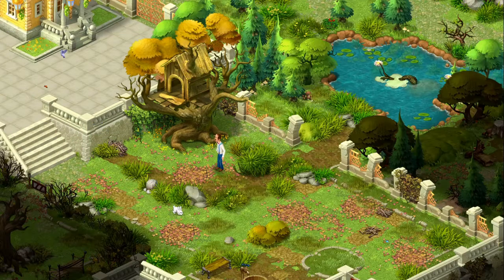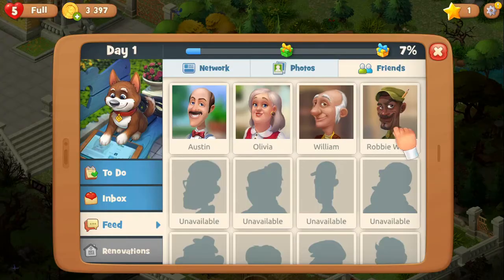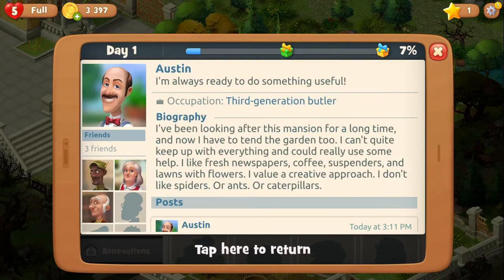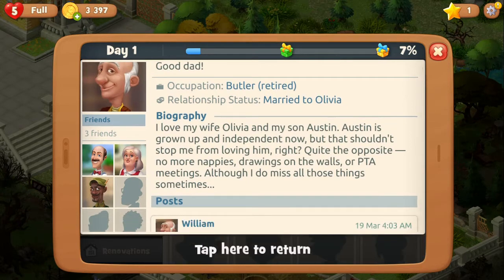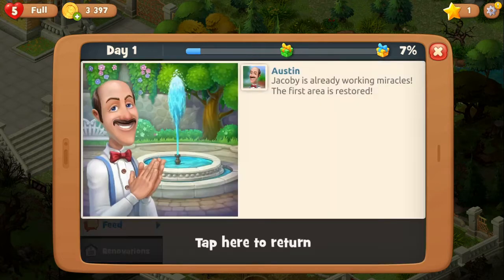He signed up for a social network — posts about the garden and some other things. Friends list: Austin, Olivia, William, Robbie Wood — the guy we just talked to. He says he can make anything out of wood and will even clean up the shavings after. These are Austin's parents. Should I start doing voice acting for all these guys? Because we're starting to get more. Look how many people there are. Then we have photos — Jacoby is already working miracles, the first area is restored. Okay, this is like Instagram.